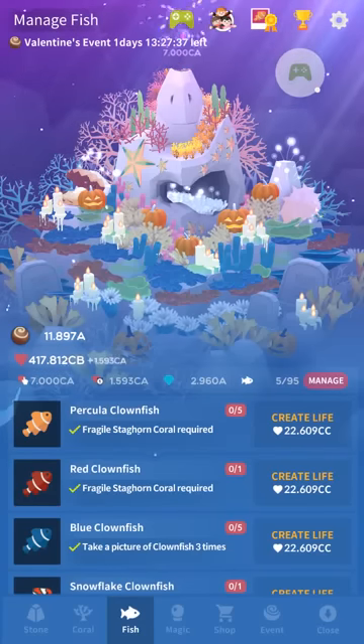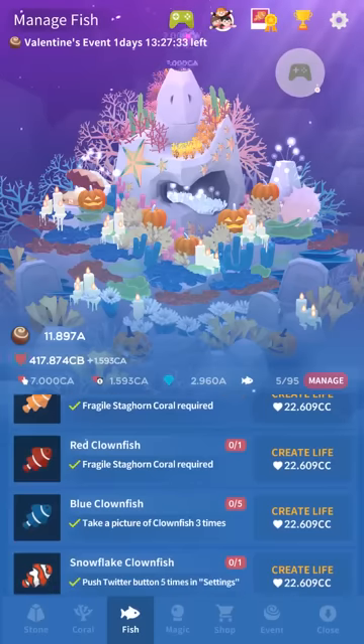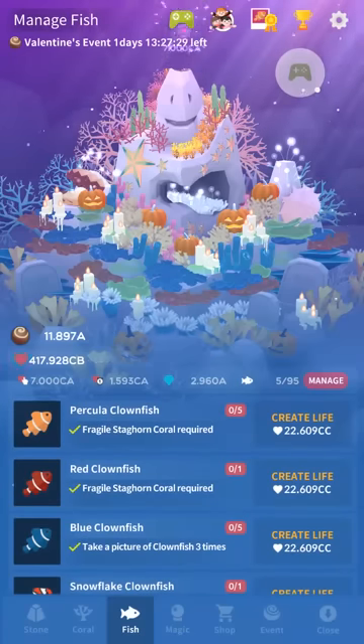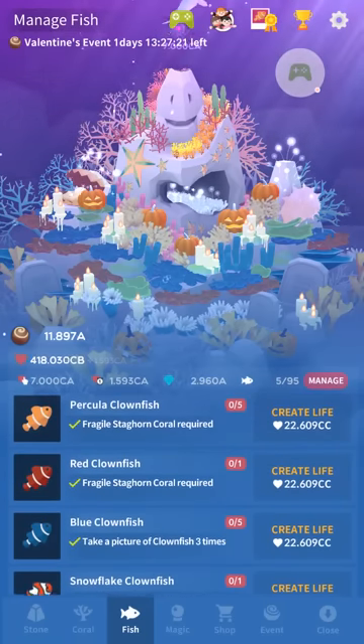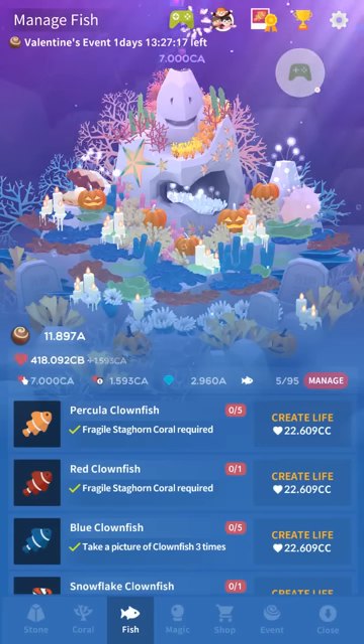I'm SirTapTap and today I'm going to show you how to get every hidden fish in Abyssrium. I've been reluctant to do a video for this because I already have a written guide which in my opinion is a much easier way to get all this info, but we're just going to go right down the list. So our first hidden fish is the blue clownfish — you just need to take a picture of a clownfish three times. Pretty basic one.